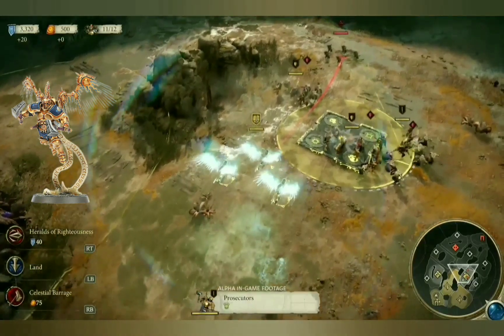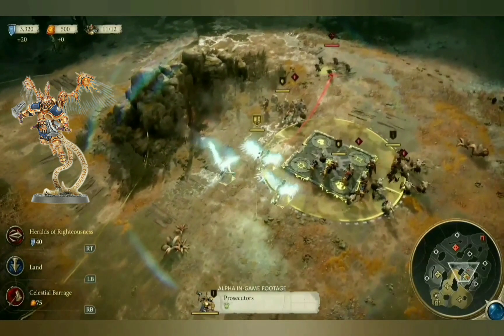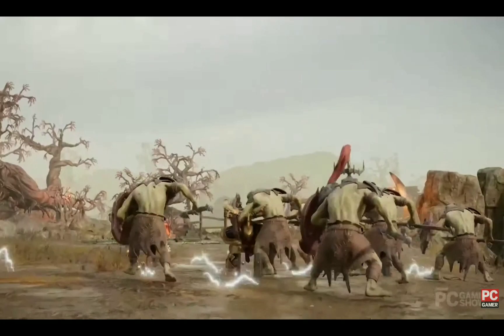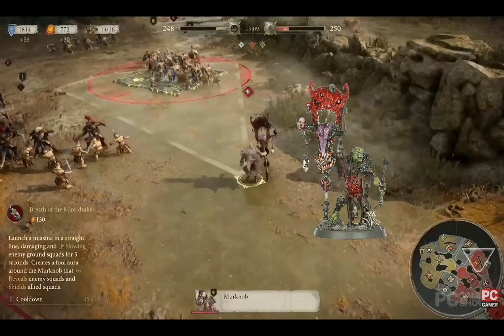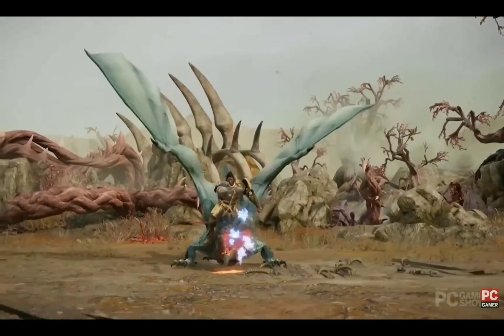And this is the Marshcrawler Slogoth, which we see casting a net that ensnares and stuns a group of infantry. Here we see a squad of three Prosecutors which look like they have at least two upgrades or abilities — Heralds of Righteousness and Celestial Barrage — and they fly across the battlefield before slamming down and knocking back some Gut Rippers. Here we see the Merc Knob, a heroic unit for the Cruel Boys, casting Breath of the Mire Drakes, which has a 45 second cooldown and a wide area of effect. Nice looking animations for the abilities.